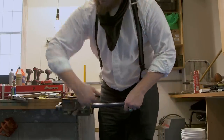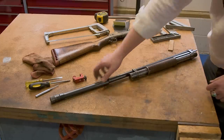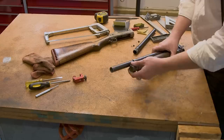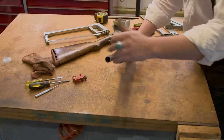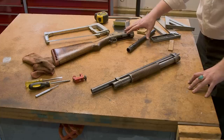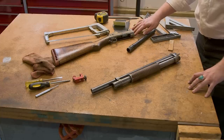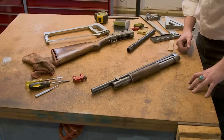That looks pretty good. This is what it looked like before at 30 inches with the choke, and this is what it looks like now at 20 inches. I kind of cleaned it up a little bit. I'm going to have to refinish it eventually, but I think it looks incredible. Now I'm going to take the rest of the gun apart, clean out the insides, see if I can get her working a little bit smoother, and then we'll put it back together and take it out to the range.